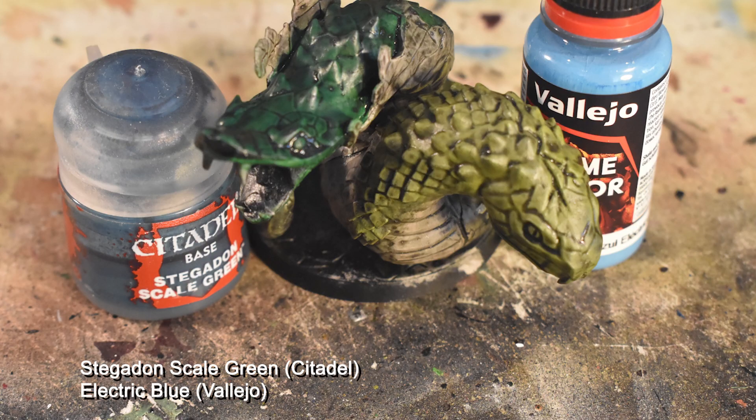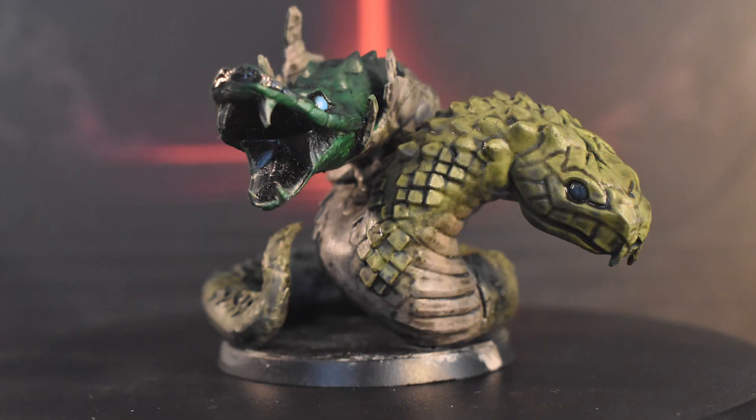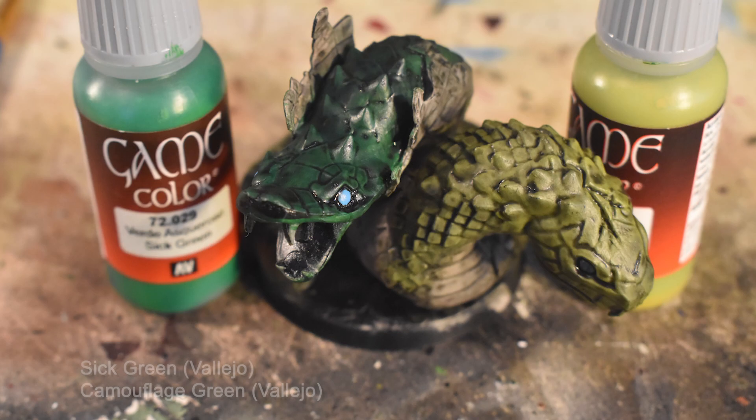For the eyes, we're using Stegadon Scale Green on the light green head, and Electric Blue on the dark green head. We're going to highlight now using Sick Green on the dark green head, following the lips and the horns, and Camouflage Green applied to the highlight of the scales on the light green head.